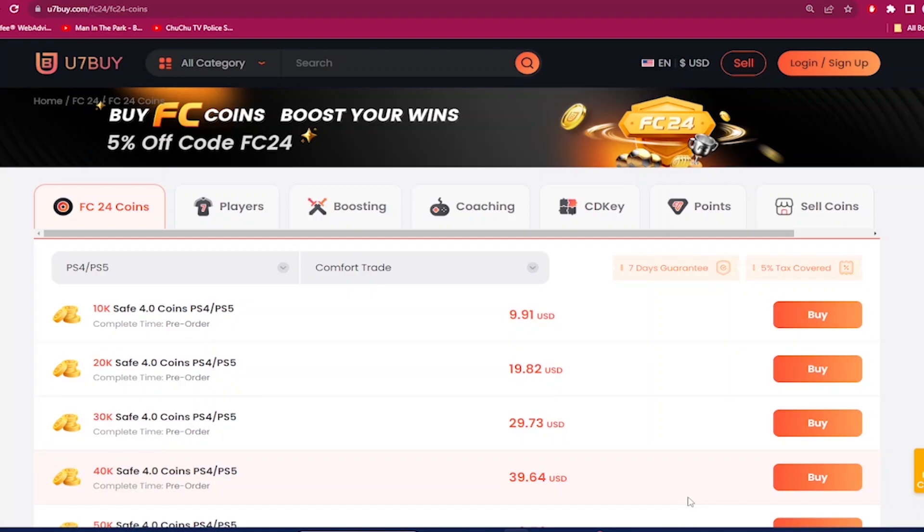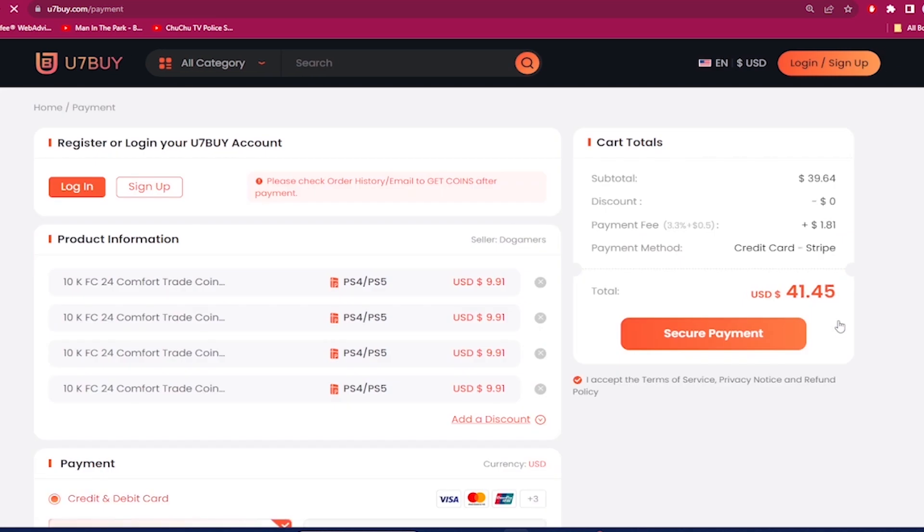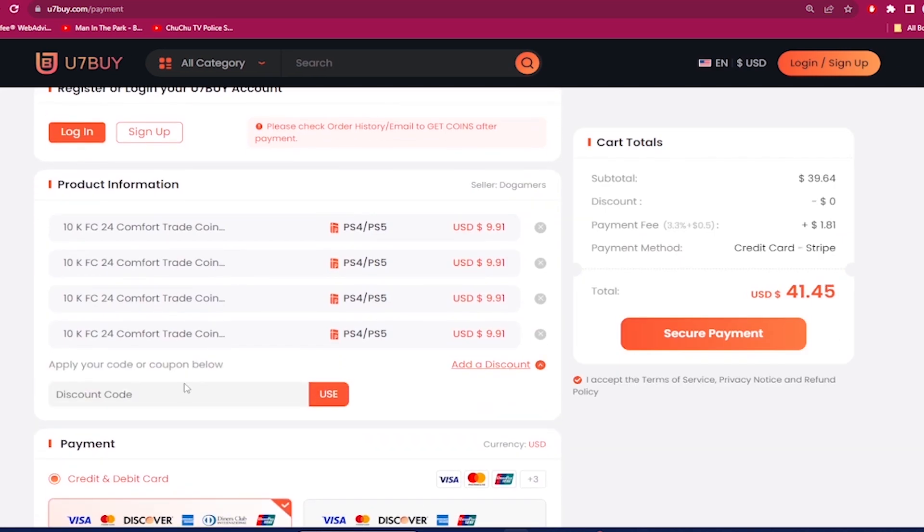If you guys want the most cheap and most reliable EAFC 24 coins, make sure you guys check out use7buy.com and make a purchase. Next time you guys also want to make a purchase, use the code 'dan' to get six percent off on making that team better. Also on the same website, if you ever want to sell your coins, you click on the help center and click on the selling section.